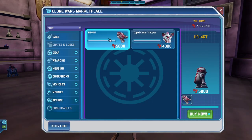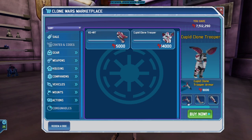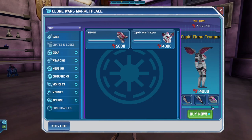As you will see in the store, there's the Heart Droid and there is the Cupid Clone Trooper, which includes the Clone Trooper armor, the boots, the gloves, and the helmet.